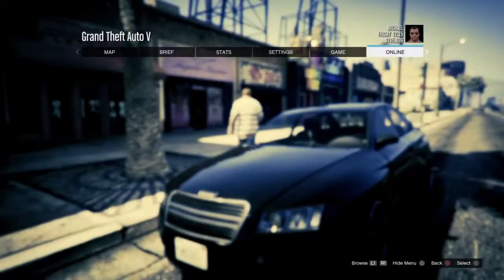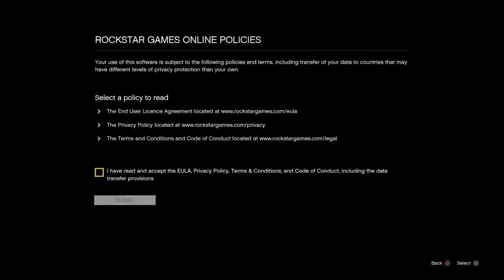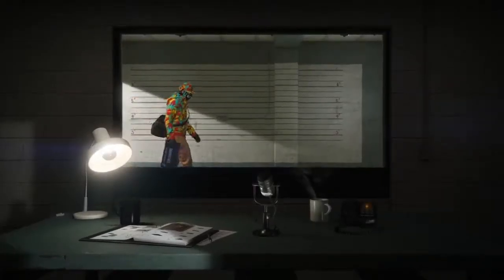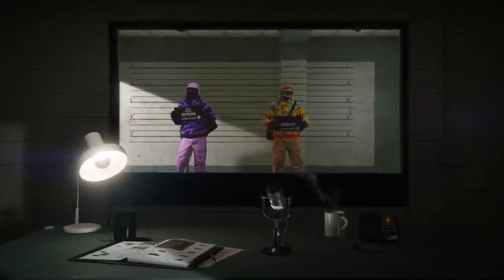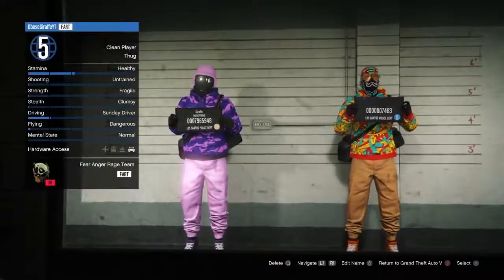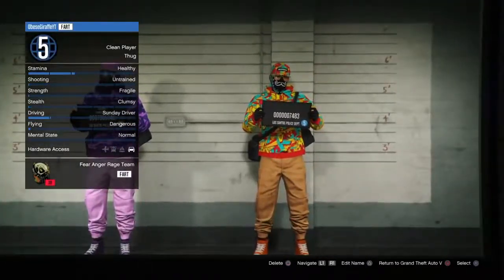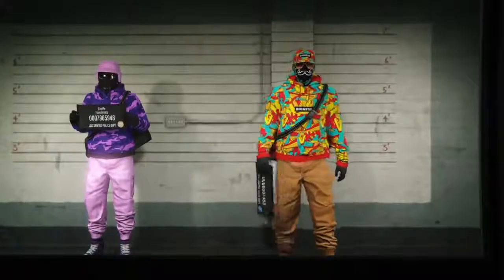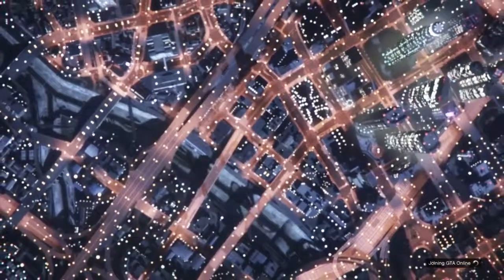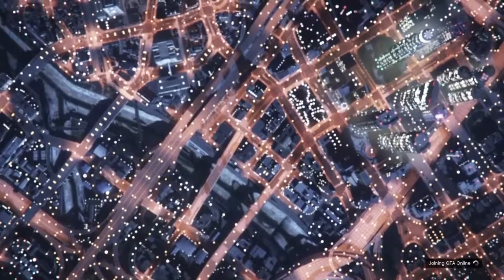On Xbox One you'll need to play the prologue again before going online. On PS4 you can go straight to online and select Choose Character. This time, select the character that has the cheap garages — for me that was my second character. Once you load into an online session, bring up your phone, go to the Dynasty 8 website, and buy the three cheapest garages again for slots 4, 5 and 6.